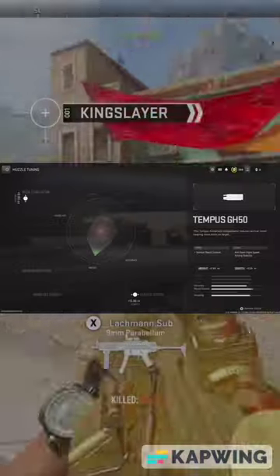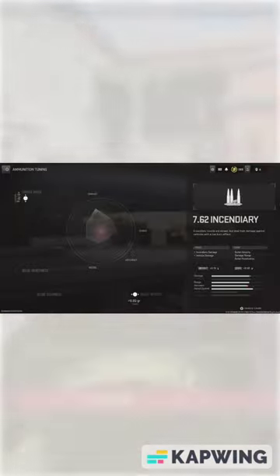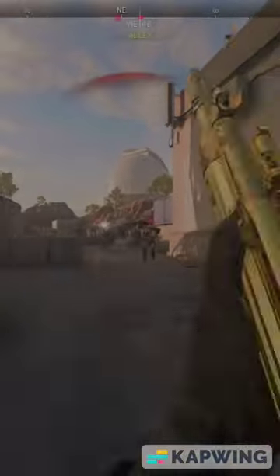The Rath HLMG. The Tempest PH50 allows you to put lead downrange with ease. The 7.62 incendiary allows those easy burn moves and strikes fear into your enemies.